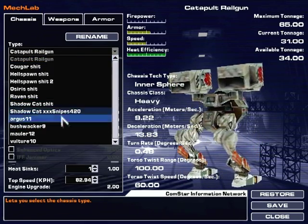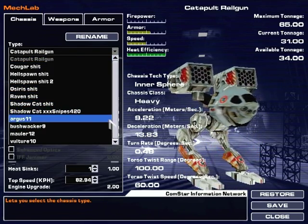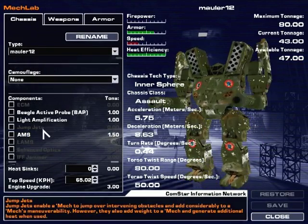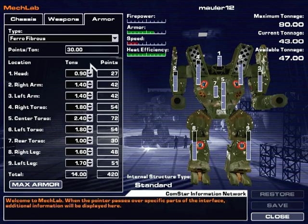Although it's a weak long range mech, so maybe not. I'm gonna take the Mauler now - it's 90 tons. One out of the rear torso. Now I have 44 available tonnage. I'm gonna take that. I don't really need the speed - I can lower it to 60.